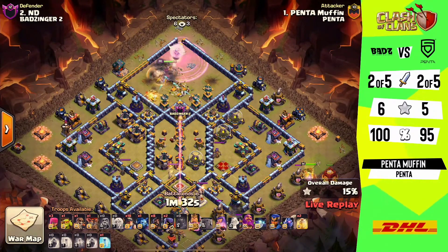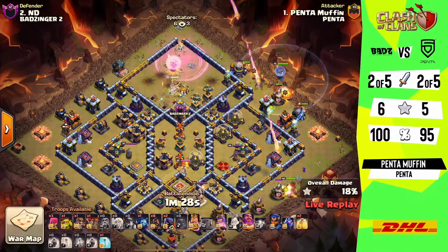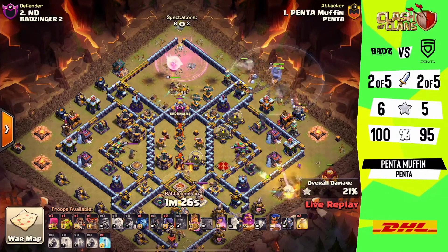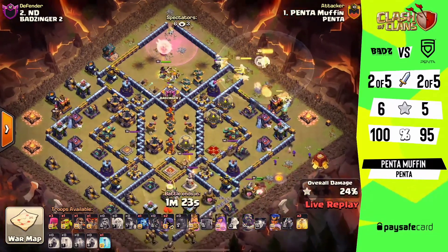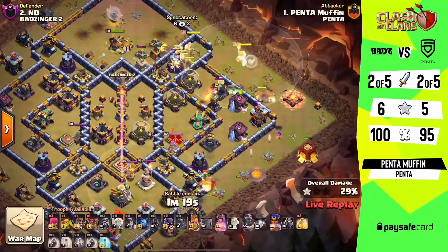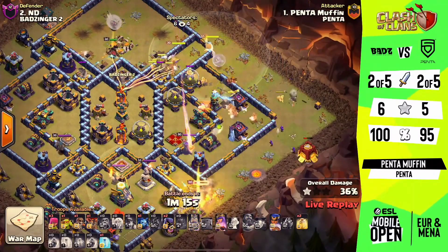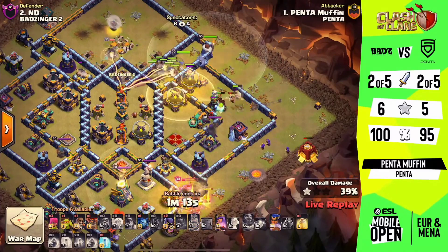Still pushing from that 3 o'clock position, making sure they can clear away for this next attack — even though it's quite a slow push, getting some bits done. One of the things I want to point out is the position of that hound when it came out of the clan castle — it kept that queen delayed from going into the poison bomb, so this is a very smart move from Muffin.